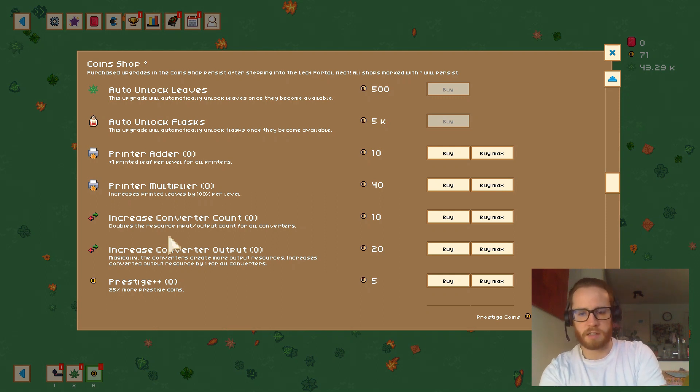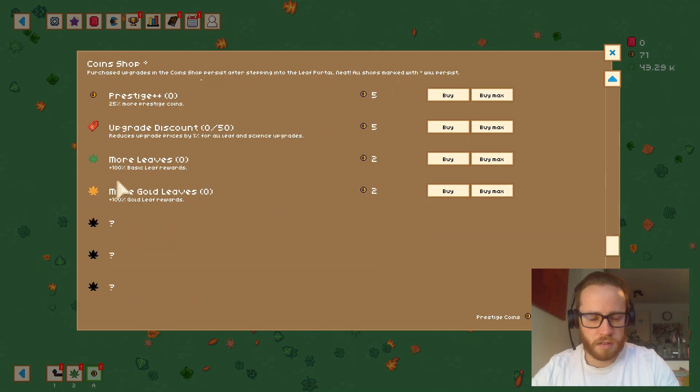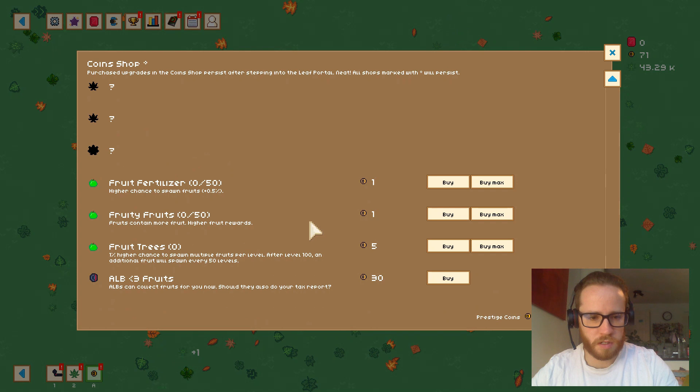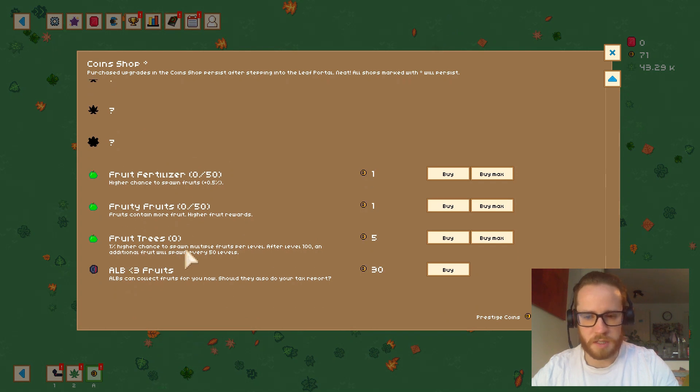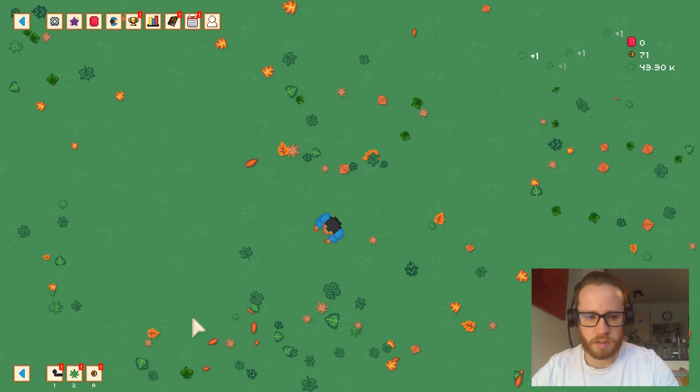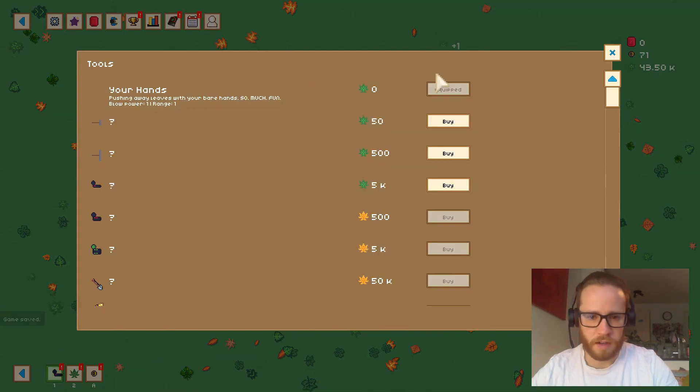There are multiple leaf types — standard leaves off a tree, gold leaves, and platinum leaves. We have fruit bonuses, rumbas, and albs in the coin shop. We don't have a lot of coins at the moment, so I'm just going to buy the leaf blower again for 5k.